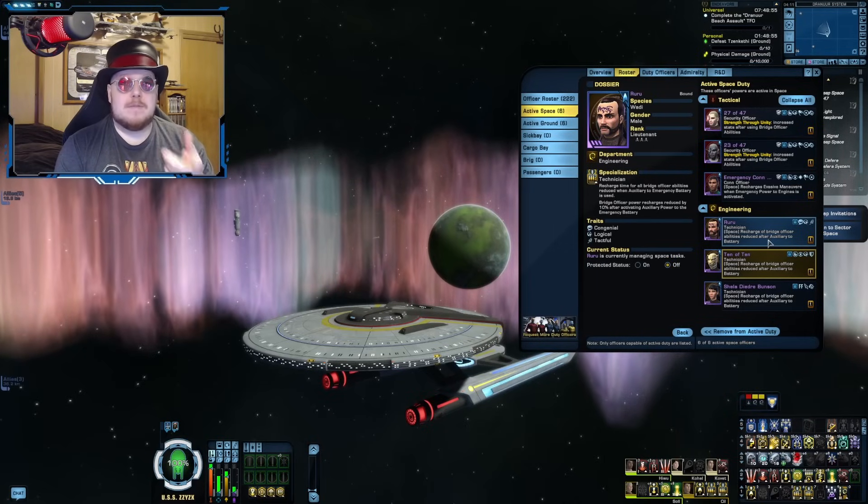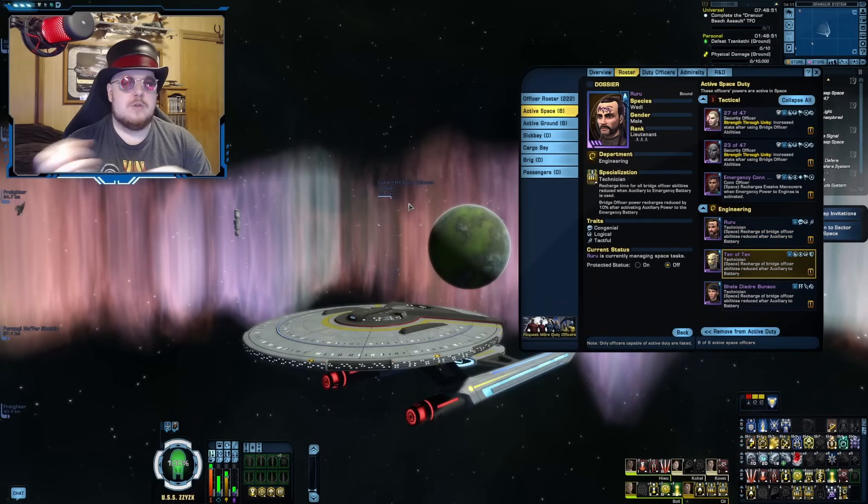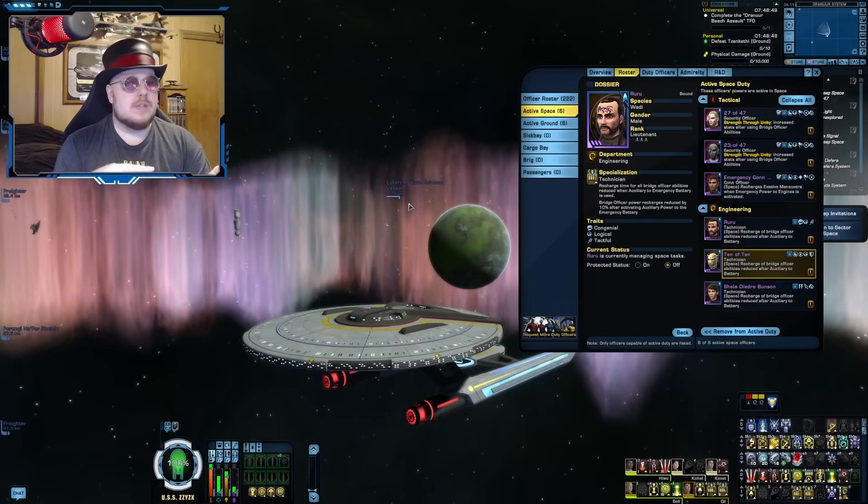The duty officers you can pick up at the Fleet Starbase — when you get ones you don't want, you can sell those on the exchange as well, which is a nice way to turn fleet credits into energy credits.